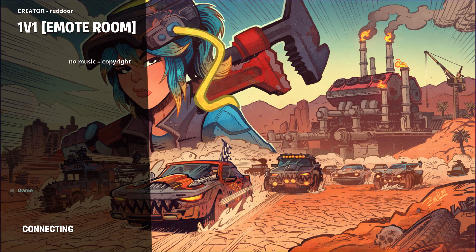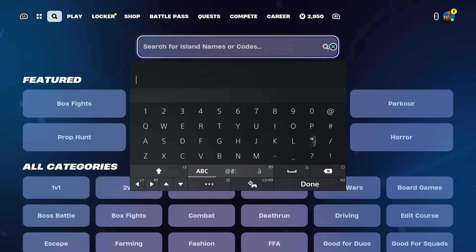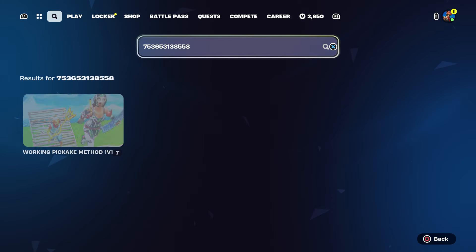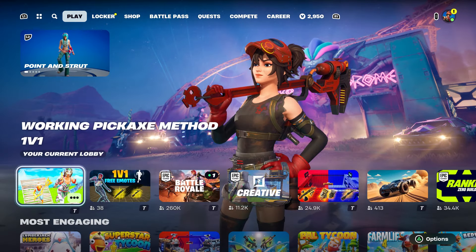Enter and you can use this map for the pickaxe. If you want to try out pickaxes, the map code for this one is 7536-5313-8555-58.